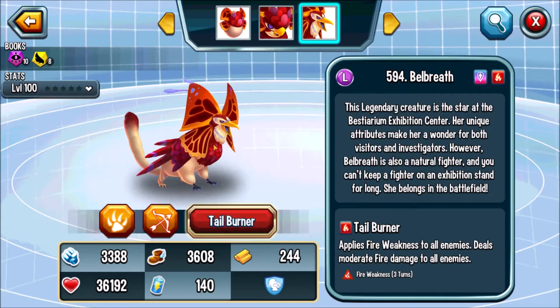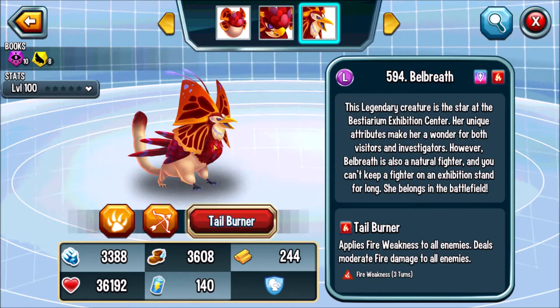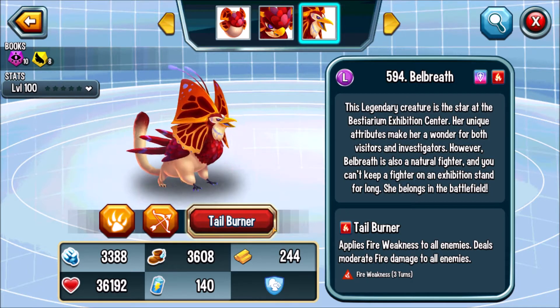Hi guys, this is Ocean, and today we'll be taking a look at how Belbreath performs in the Monster Legend meta. Belbreath is an insanely fast fire support who uses extra turns to support her allies. She doesn't have an evolving trait, but it is pretty good.